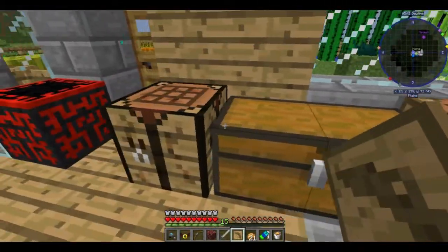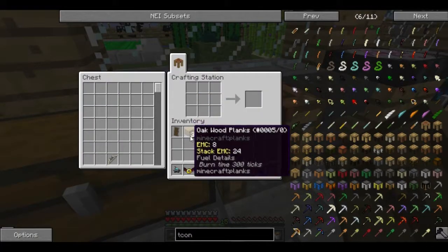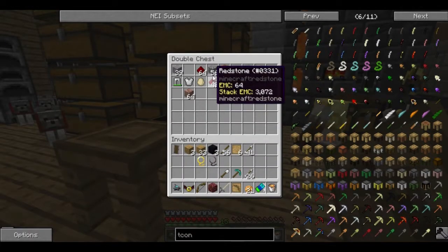I think with this and the proper materials, like maybe some flint, we should be able to make a head for a pickaxe. It is weaker than iron.